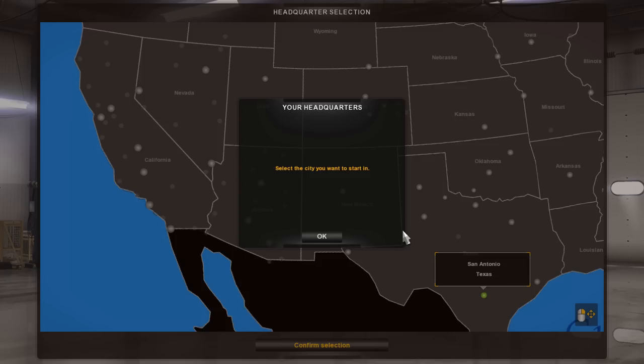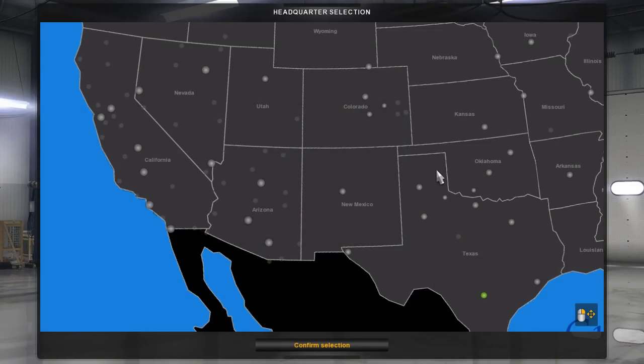Hello, what is going on today guys — Tomcat here. Today we are back in American Truck Simulator and we are going to be starting up a brand new series on basically a whole new map. This is a combination of the newest version of the CannaDream mod and the Coast to Coast mod, and I am extremely excited to start this.